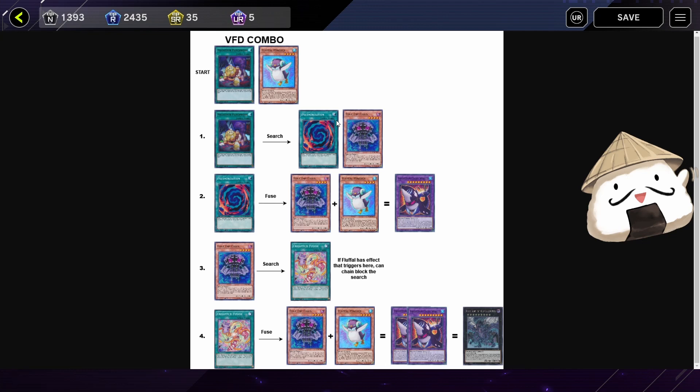Here is the VFD combo. If you start off with Patchworks plus Penguin, you search for Polly and Egym, then fuse Egym plus Penguin into Whale. Whale will just be there, and because Egym Sabers is sent to the graveyard you can search for Fright Fur Fusion. After that, you fuse those two from the graveyard and get a VFD. You also get two card draws with the Penguin, so you can extend after you get a VFD.